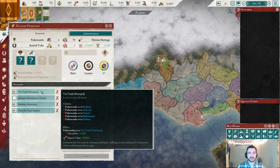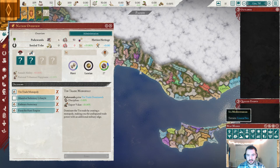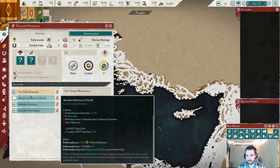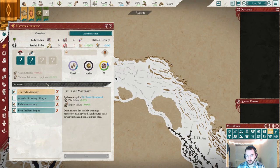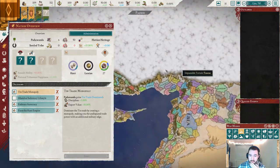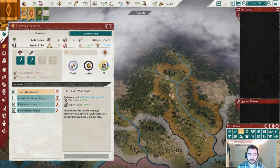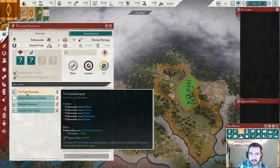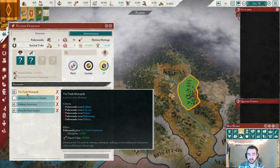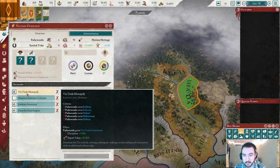We also have the Tin Trade Monopoly — a Bronze Age-specific decision. There are five tin tiles total in the world, and we actually start with one of them. If we control all five tin tiles, we get a very strong modifier: discipline plus 3% and export value plus 10%. That's a crazy bonus to our economy. So if we're able to dominate the tin trade, we're going to be raking in the big bucks.